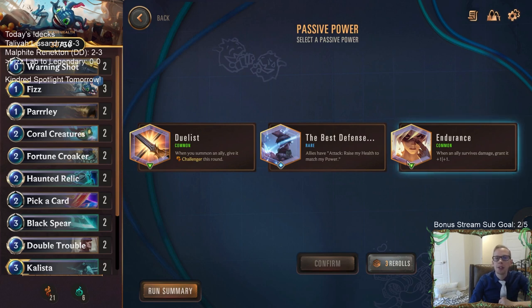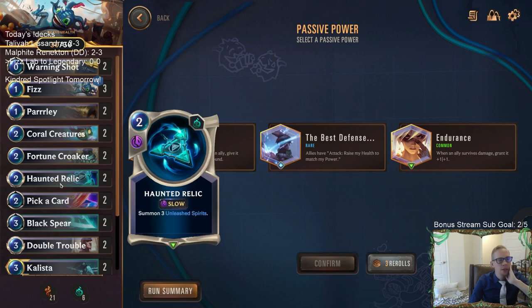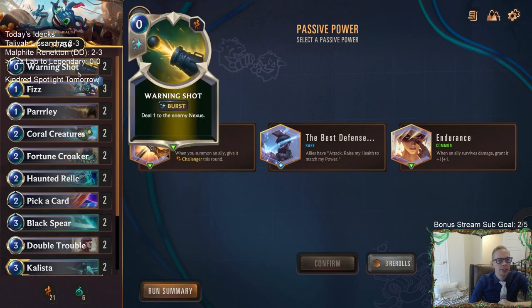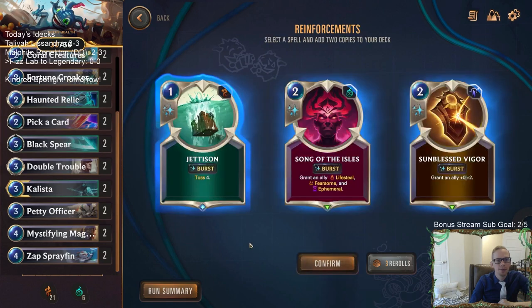Power options: when ally survives damage grant it plus one plus one; always have attack raise my health to match my power; summon an ally and give it challenger this round. These are not bad powers. I'm thinking the duelist - having haunted relics have challenger sounds pretty cool. We'll go with that, and also sun-blessed vigor to help protect Fizz.